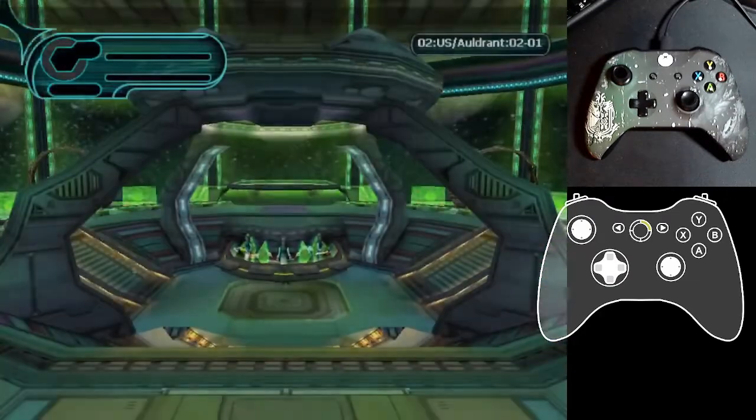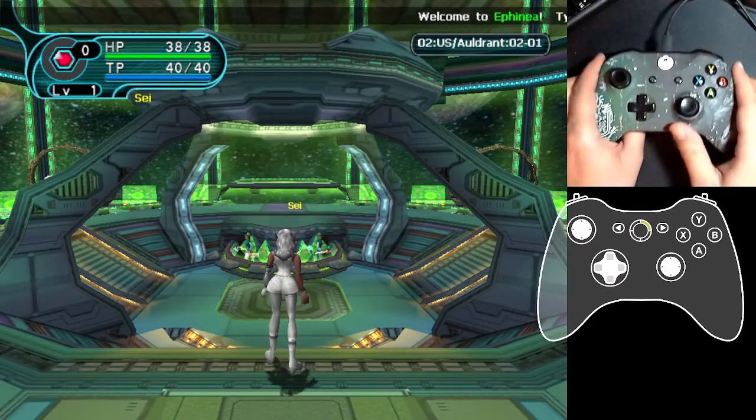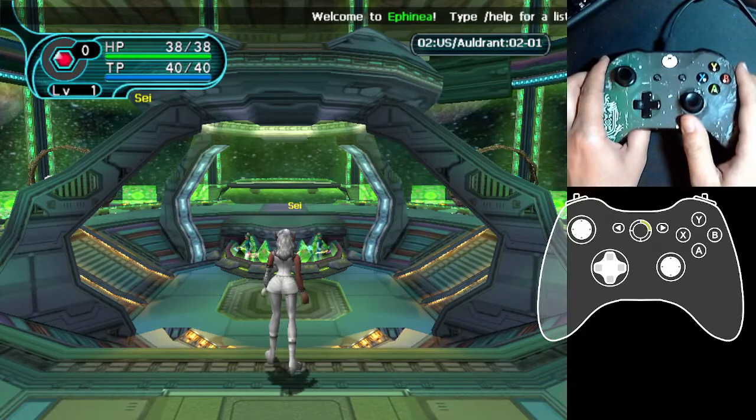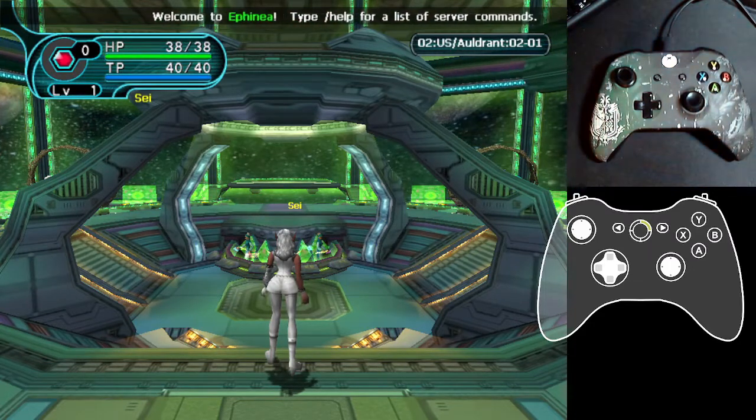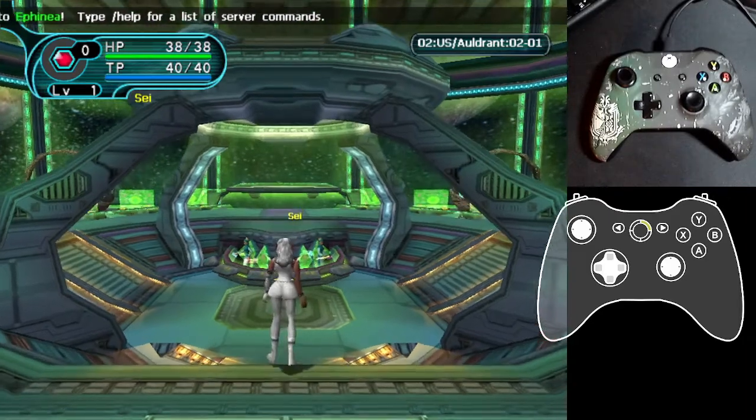The whole point is I want to get to the lobby. Go to any lobby — we'll go to this one, Block 2. It doesn't matter which one. The whole point is to help you set up your controller; that's what's really important here.